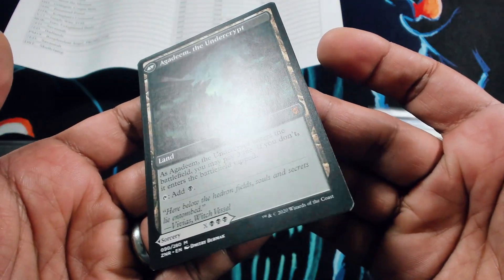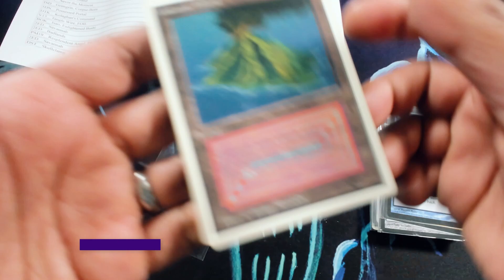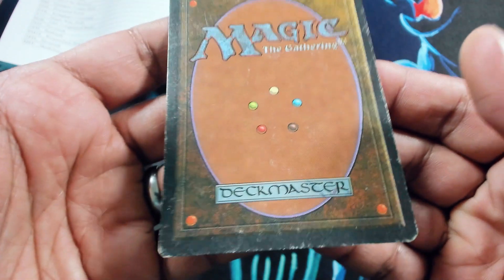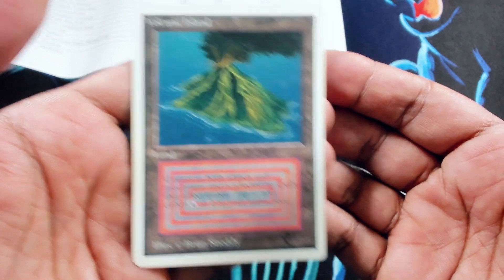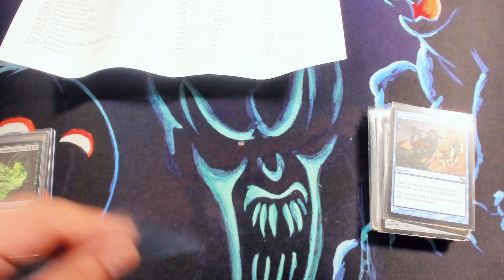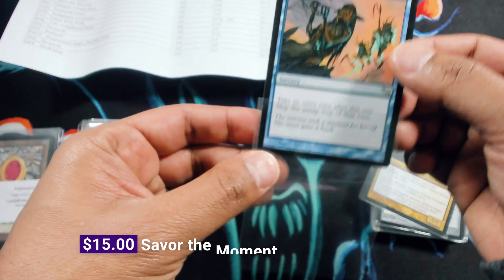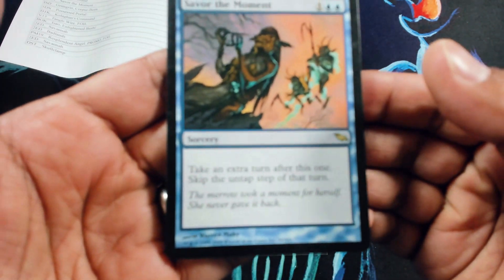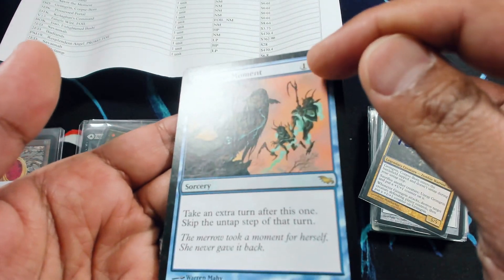Let's take a look at this unlimited Valk. This one is listed as MP, and it's kind of similar to the Time Walk — a little bit like a mullet. You can see the back is in worse shape than the front, which is actually really nicely centered and has good eye appeal overall. We gave MP value on this, but it remains to be seen what we end up listing it as on the site. It's listed as near mint for the moment — but would this be near mint? It's hard to say. There's a little bit of a surface dot and surface wear on the back, so this one would be LP, not near mint.